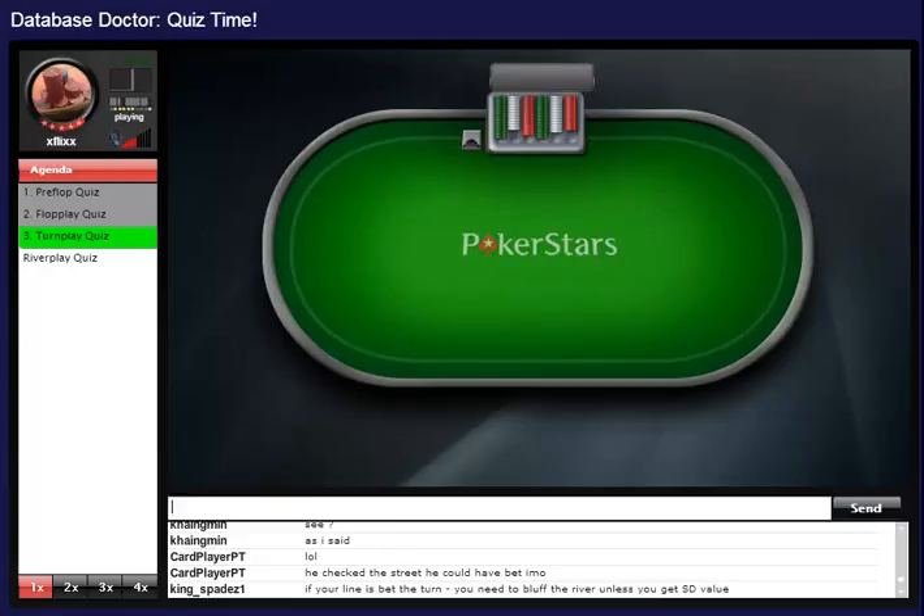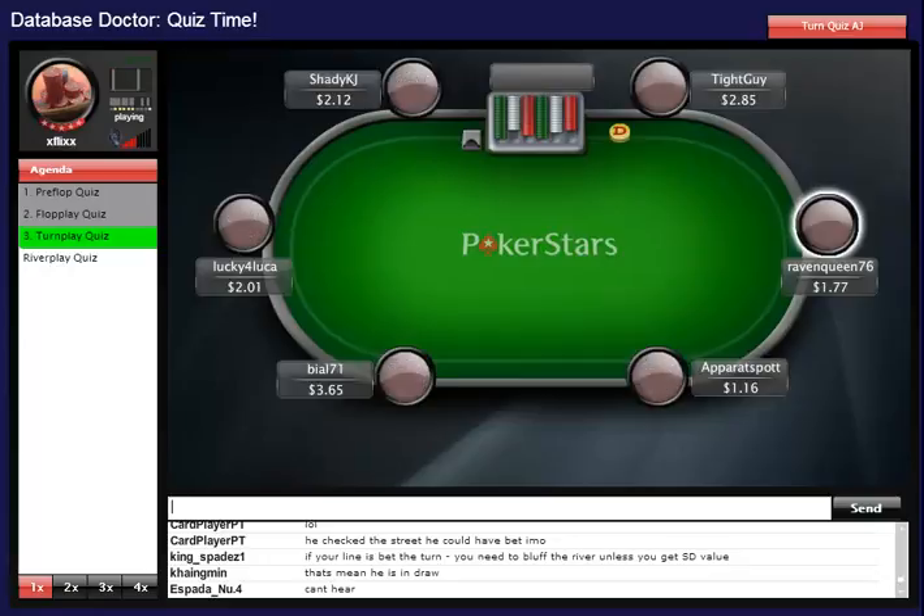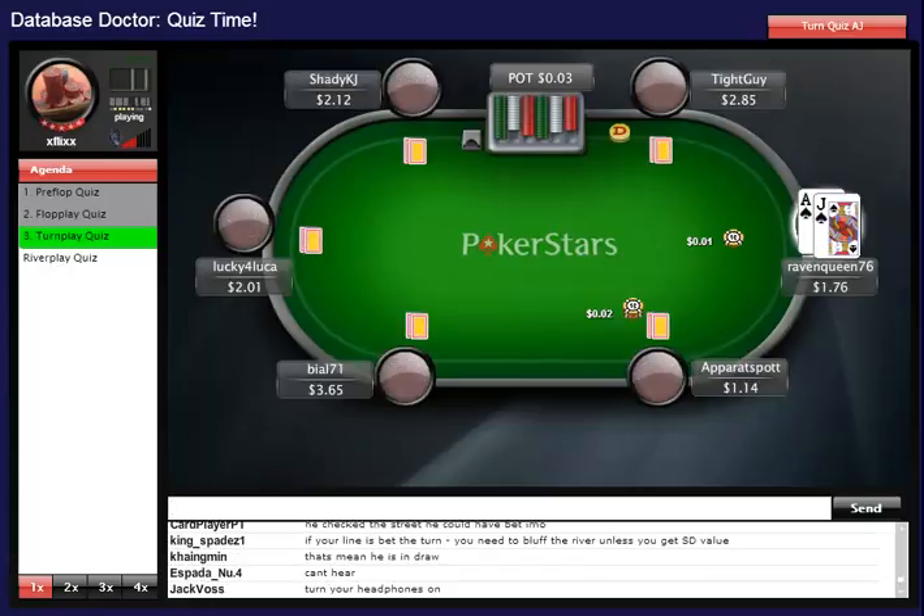If your line is to bet the turn, you need to bluff the river unless you get showdown value. I wouldn't do that at microstakes levels because people will still call you down with a seven. But yeah, you could sometimes bluff a river like the queen of hearts. In theory it's not a bad thing, but at microstakes maybe not — at higher stakes maybe yes.